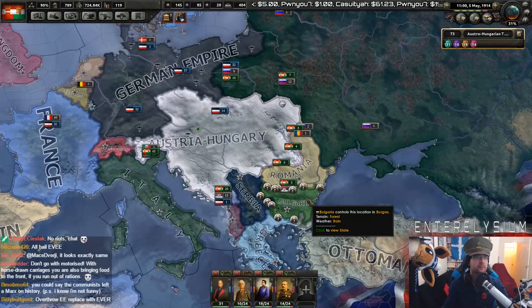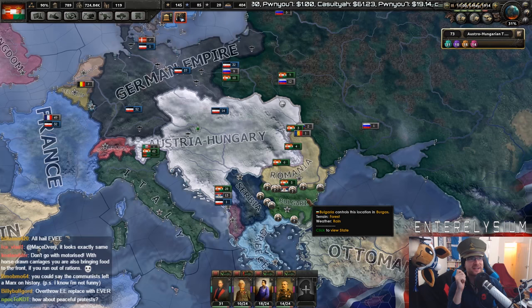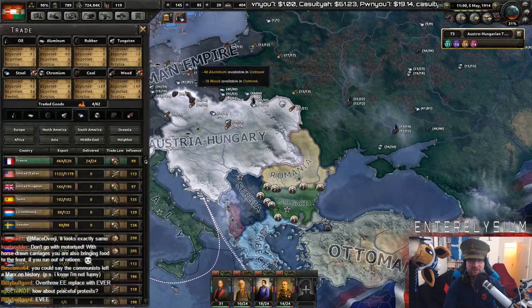Don't go motorized. With horse-drawn carriages, you're also bringing food to the front if you run out of rations. Ko, you make a very good point there — you make a very, very good point.